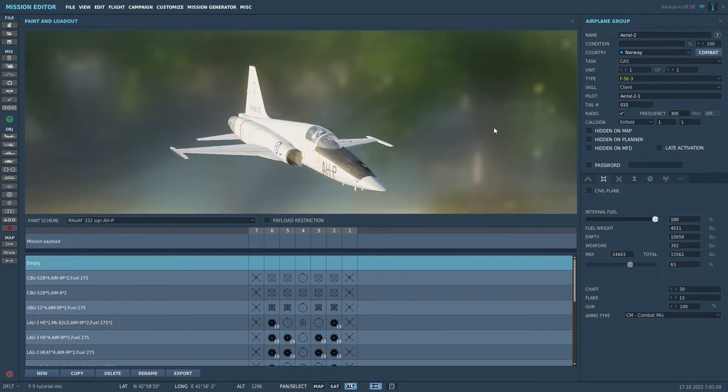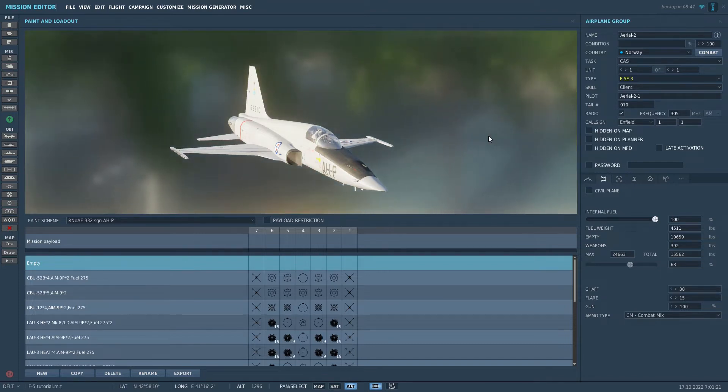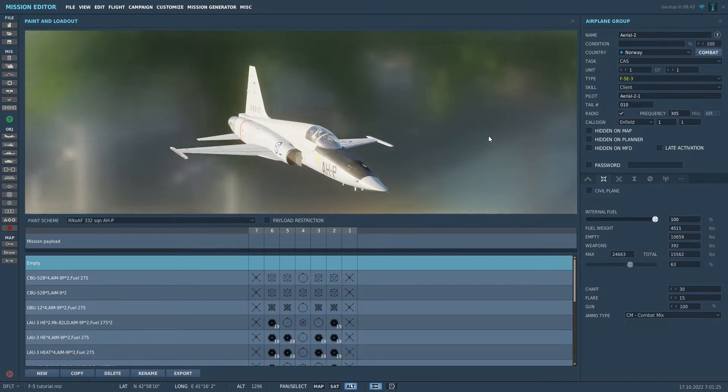Hello everyone and welcome back. In this tutorial we will go through how to use rockets in the F-5. Rockets are by far the easiest weapon to deploy in this aircraft and we have essentially two types of rockets.